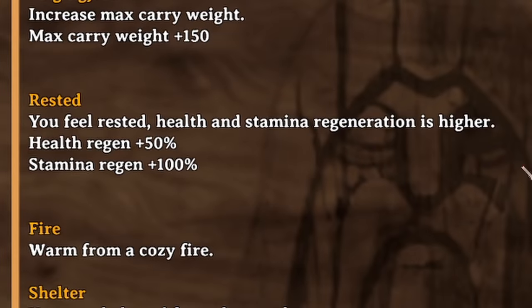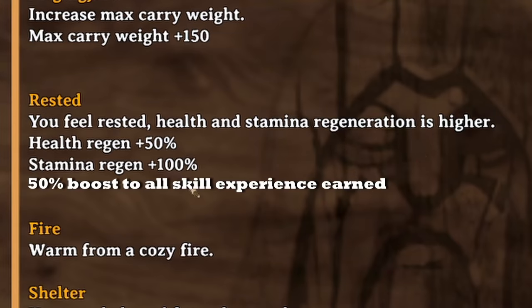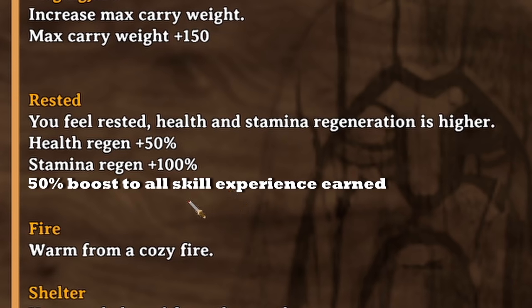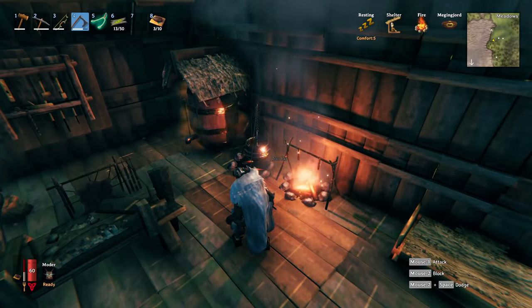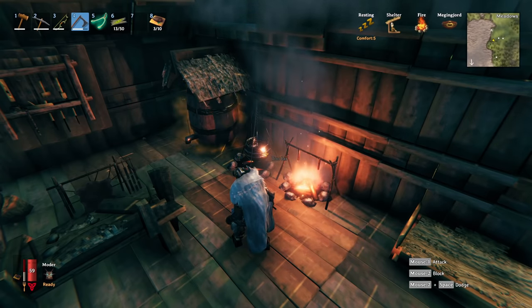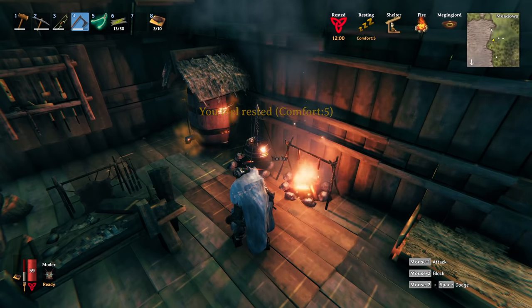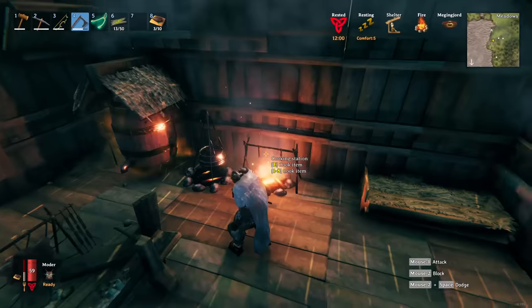There's actually also an additional huge aspect of the rested buff that the game does not tell you. You will also get a whopping 50% bonus to all the experience that you earn in the game when you are rested. Yep, you heard that right. If you have a base, you can apply it by just resting for 20 seconds in it or sleeping in your bed, and you'll get the rested bonus for 7 minutes plus your comfort level. In this case I have a base with comfort level 5, so I will get a 12-minute rested buff.